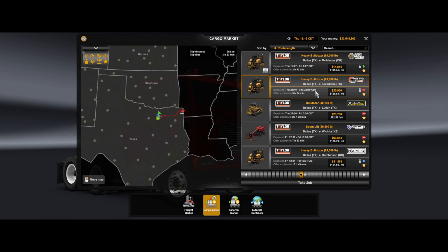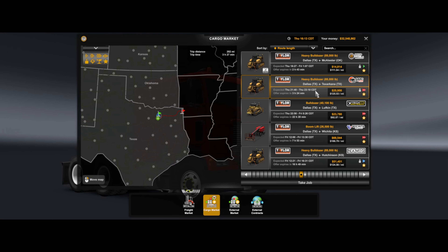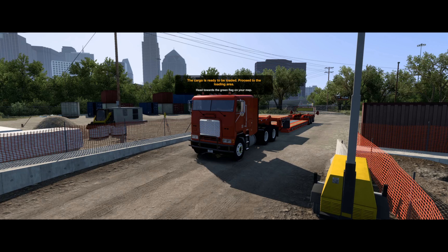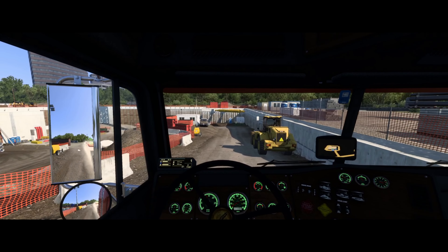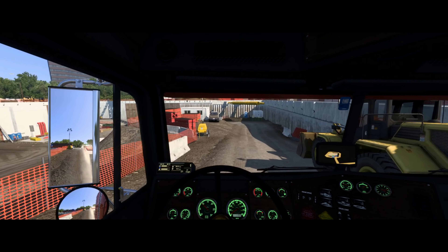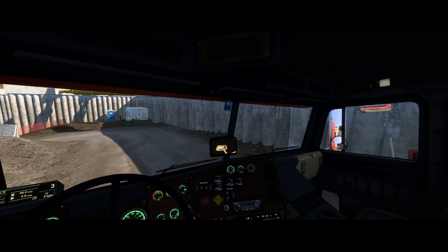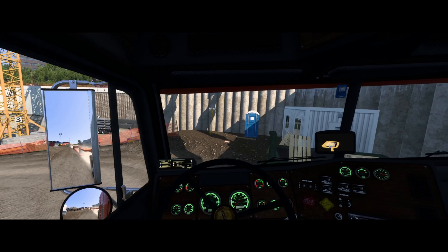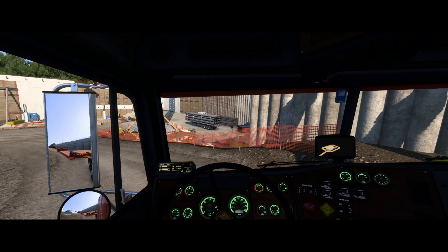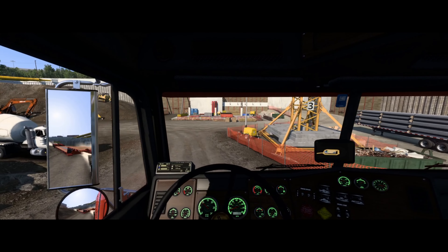Why would that be a challenge? I'm in a 550 horsepower Detroit Diesel 14 litre Series 60, which sounds great, but it's only got 1650 foot-pounds of torque — and torque is what you need for a cargo like this. I do have a secret weapon though: I've got a vocational ALL transmission, actually an 8-speed ALL with not one, not two, but three crawler gears.